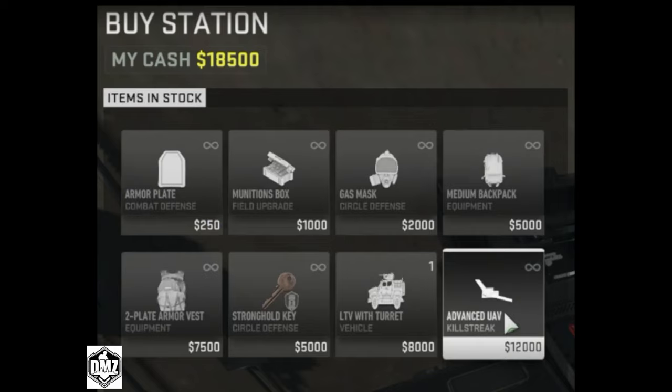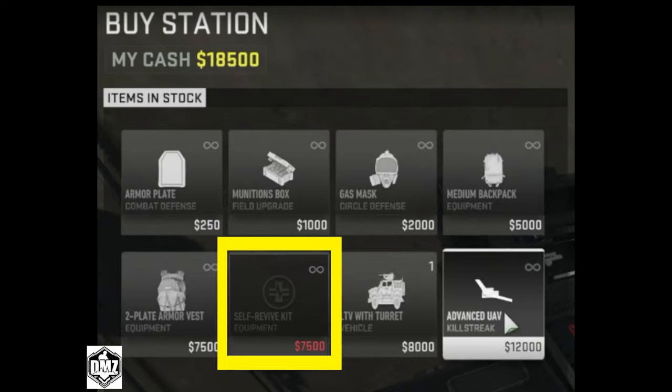I also noticed that in DMZ the prices are not the same as in Warzone. For example, the killstreaks are more expensive, but the armor plates are cheaper. Armor plates are down to $250,000, and UAVs and killstreaks are $12,000 no matter which killstreak it is. Another interesting observation in the DMZ buy station was the second item in the bottom row — it will be a self-revive kit or stronghold keys, both of which you can purchase as many as you want.